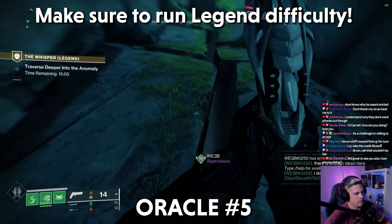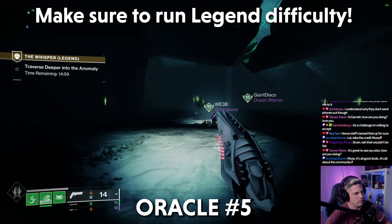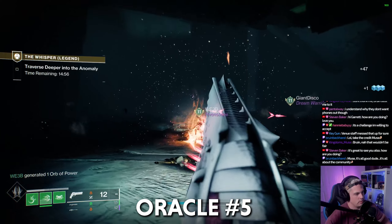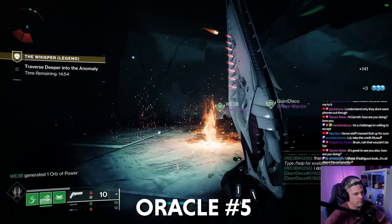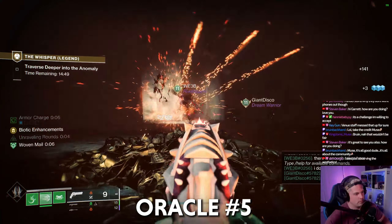Here's where we're going to get Oracle number 5. We've actually done a lot in this room — this is the green room, as people call it. We're going to hop down to this kind of hidden area down here and go to Oracle 5, which is hidden in a room. I'll fast forward here and show you where that's at.